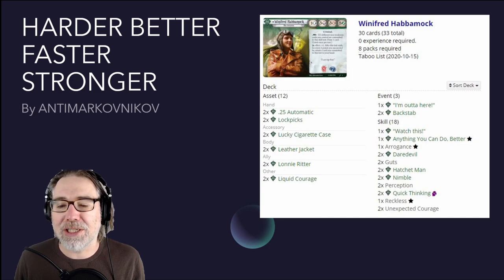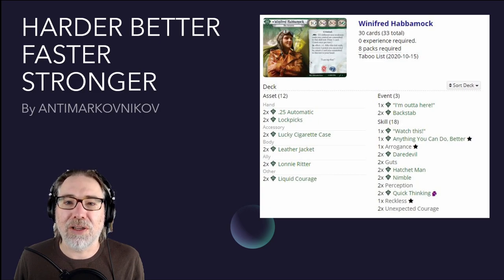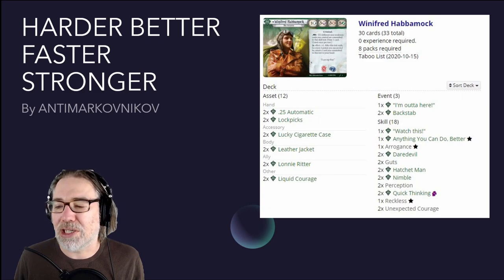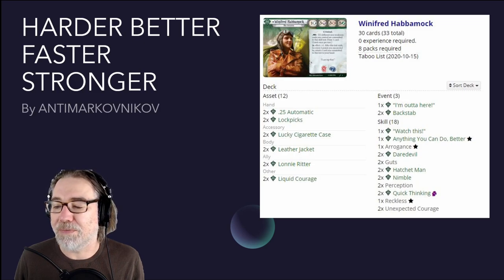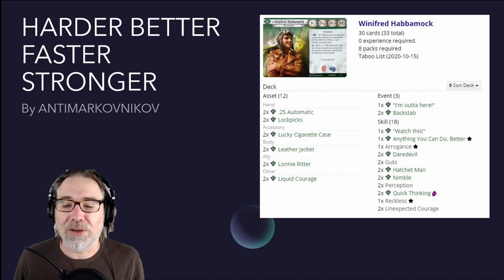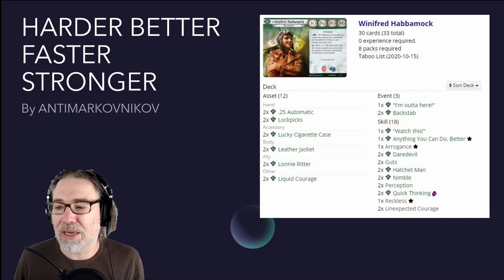Rather than draw a random weakness at the beginning of the campaign, we are going to go with Reckless, which was the weakness included in the Winifred Habermock starter deck. I did make one change to Anti-Markovnikov's deck — it had two copies of You Handle This One, which of course doesn't do us any good in solo play, so I've replaced that with two copies of Perception. I don't think you can go wrong with a little more investigation.